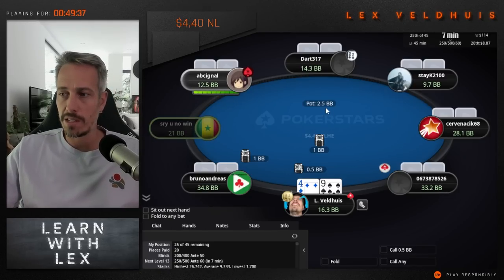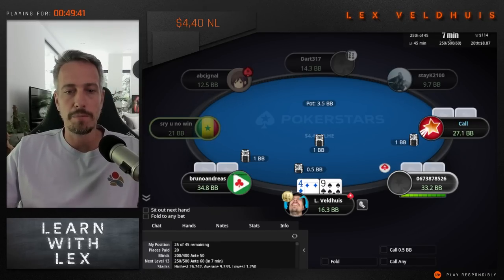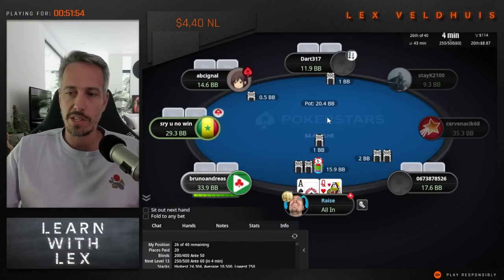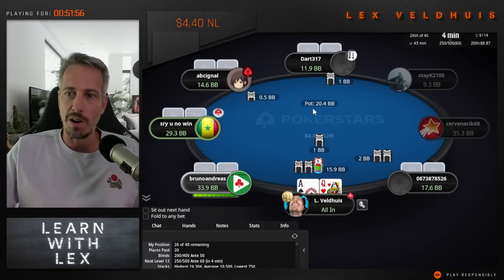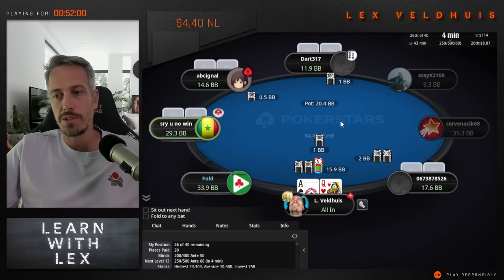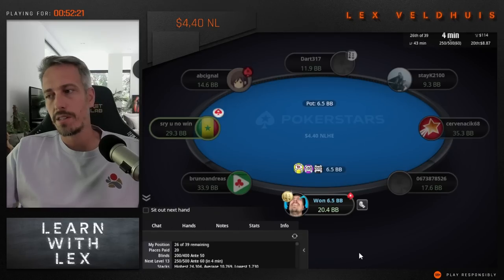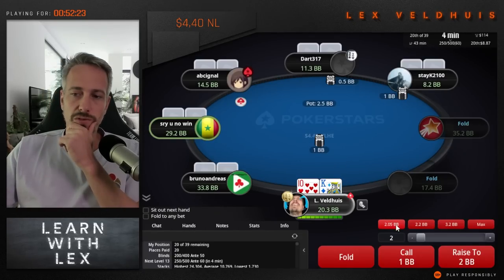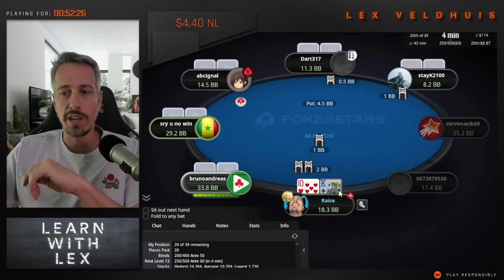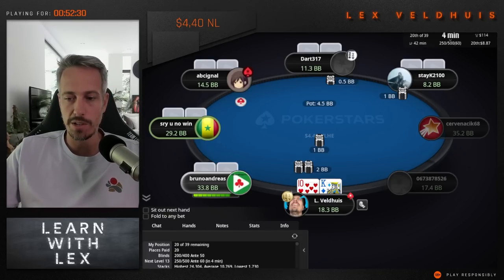The raise size definitely dictates how many big blinds you can defend. Here we have ace-queen with 16 big blinds, somebody opens. We already win 25% of our stack if everybody folds - that's amazing. That just shows you how much you can pick up with short stacking. They folded. And king-10: I'm going to go for a min-raise. The shorter our stack is, the smaller our raise size becomes.